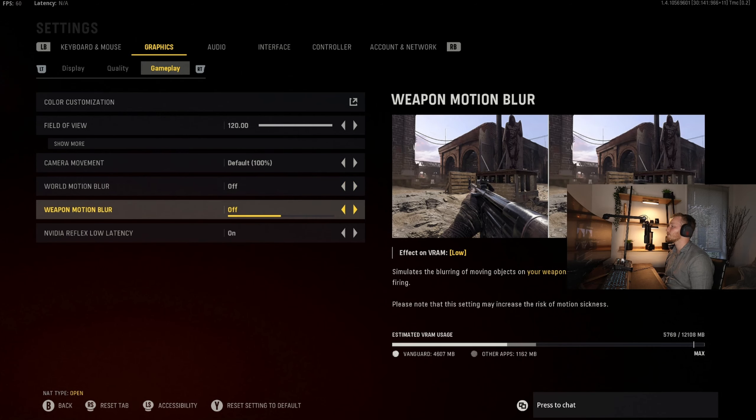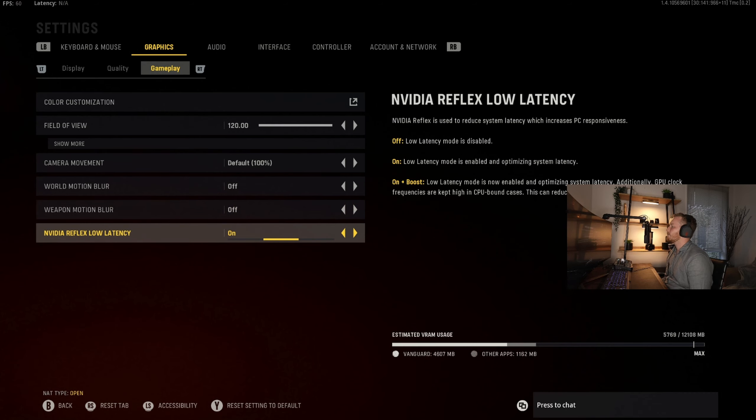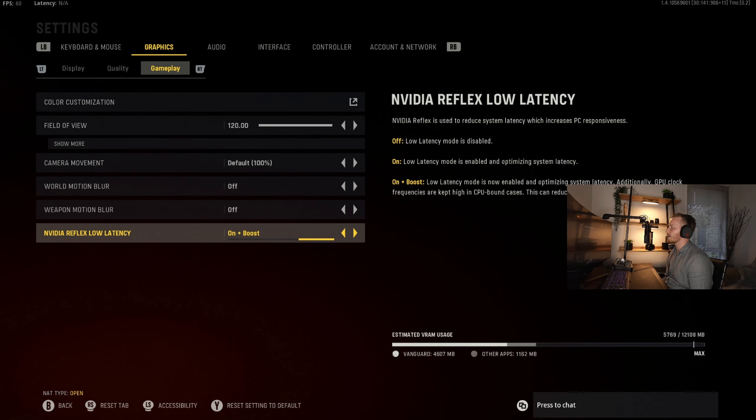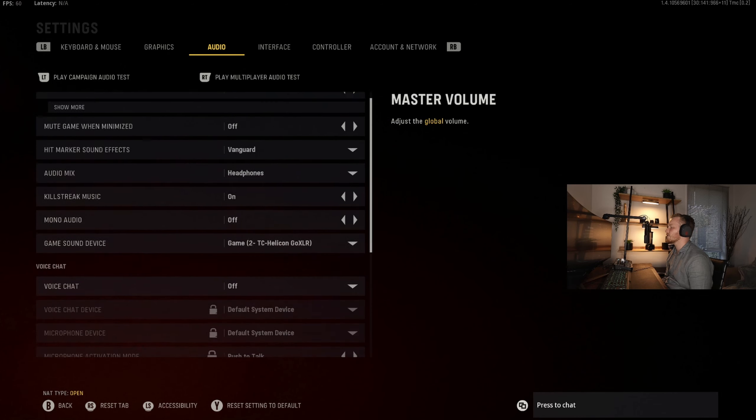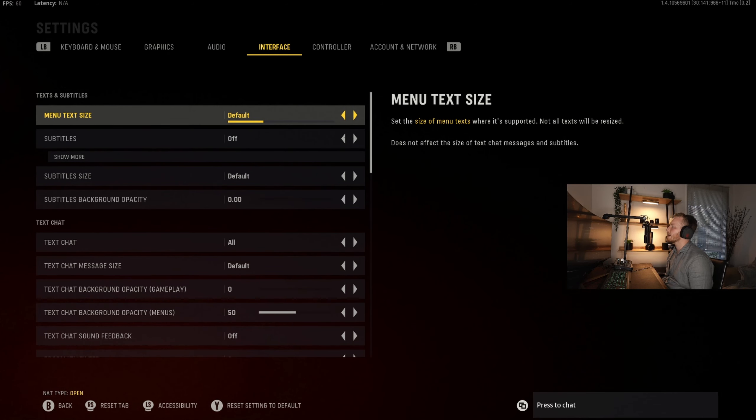World motion blur we want off. Weapon motion blur we want off — you don't want motion blur. What it does is blur everything around you when you turn, and you don't want that. NVIDIA low latency we have on plus boost — you want on plus boost. Then you have your audio settings where you dial in headphones or whatever setup you have and set your game sound devices individually. We don't really need to dive through that otherwise we'd be here forever.